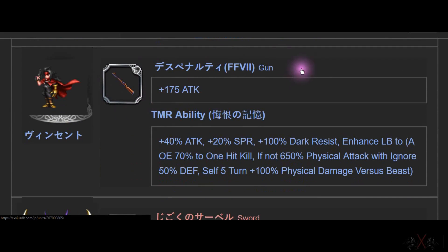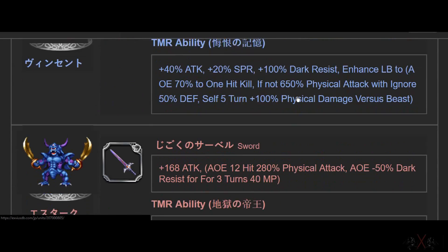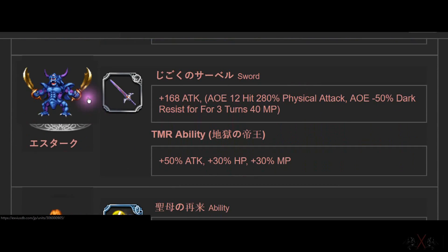And Vincent — bad gun, but actually has True Double Hand, so it's one of the best guns. Then there's a Darken Quest limited edition — 68 ATK and AoE 12 pin. It's just okay as a TMR.